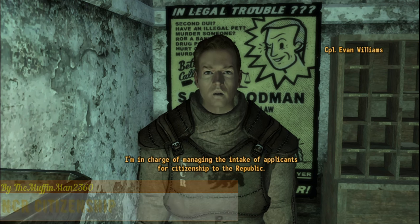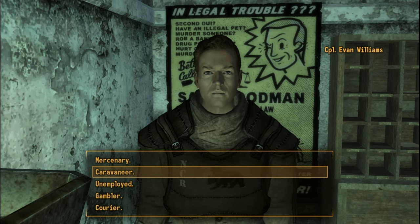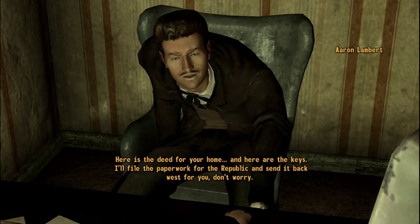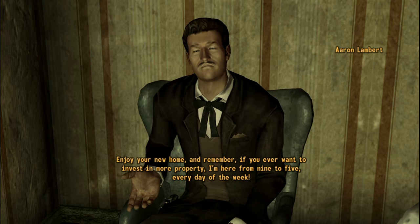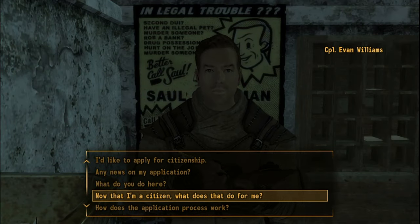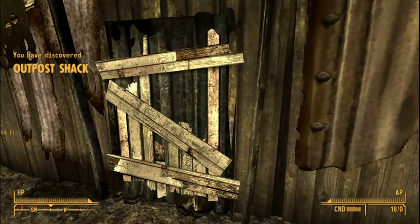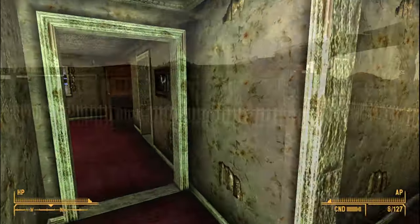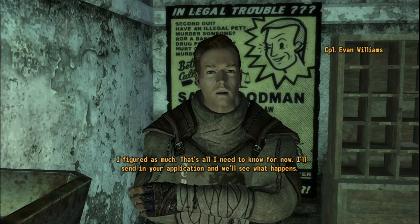Another role-playing mod is NCR Citizenship, with which you can apply to be a citizen of the NCR. The application contains questions such as your name, residence, and profession. The mod uses AI-generated voice, but you almost can't tell. The application process takes almost two in-game weeks. After getting the certificate, you can visit a guy named Aaron Lambert, who can sell you three houses ranging from 1,000 to 4,000 caps. The first is a small shack with a dark and congested interior; the second is a ranch house with a clean but slightly old interior; and the last is a normal house with a clean interior and recent wallpapers. I highly recommend this mod, as it is both polished and fits into the game perfectly.